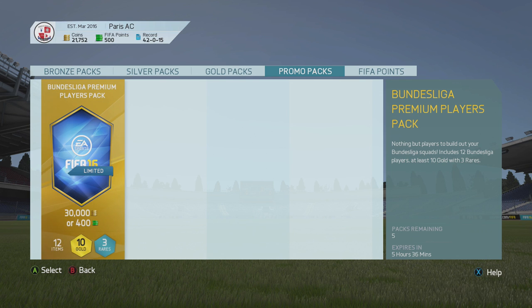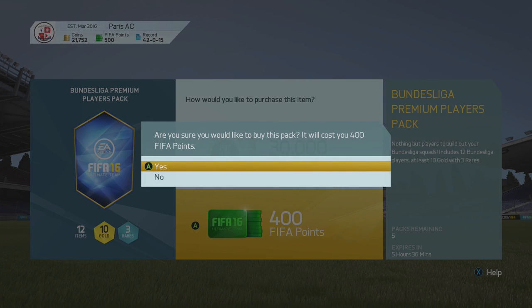There's just been a new 30k pack release from EA — they said they're going to release more packs. I've already done a video on the 45k pack, I did miss the 10k pack, and I believe there might have been a 30k BPL one, but this is the Bundesliga one. It's all Bundesliga players — 12 Bundesliga players, 10 golds with three rares.